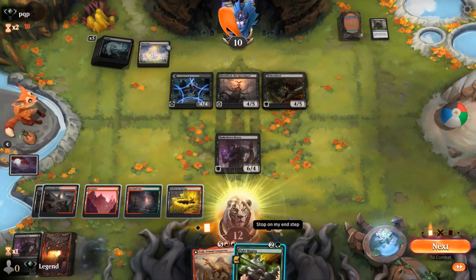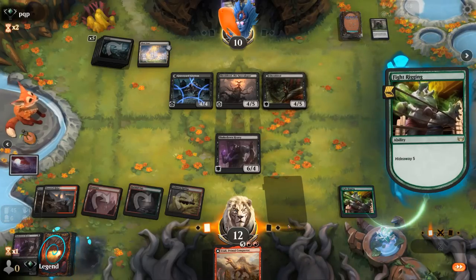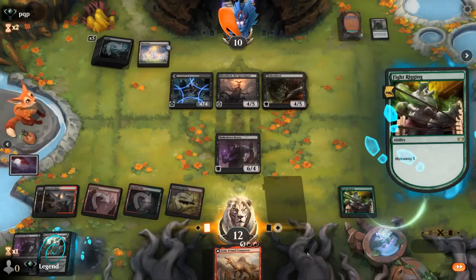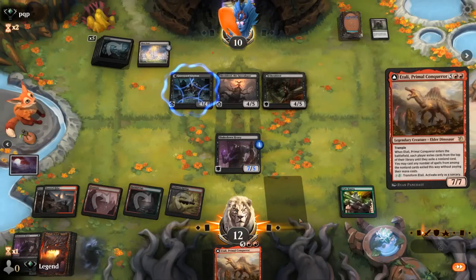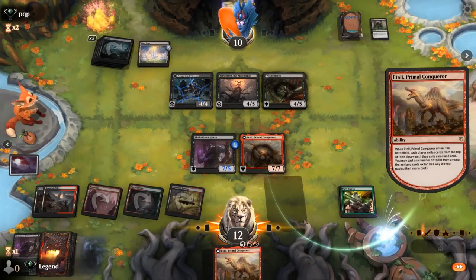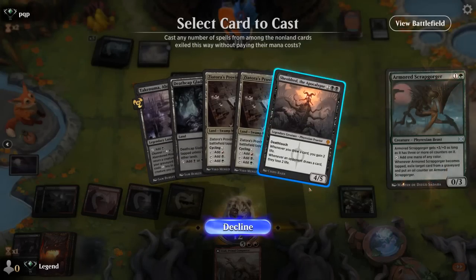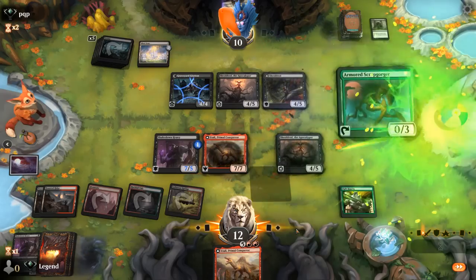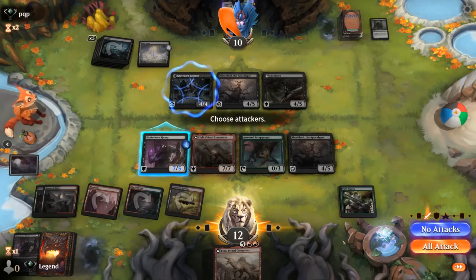We still have a chance. We need a good card — Itali has to be the pick from Fight Rigging. We also need a good Itali hit: Scrabgorger and Sheoldred. Scrabgorger can protect us from another Sheoldred's Edict. With 6 cards in the graveyard, Sheoldred can't transform yet. We could even consider attacking.